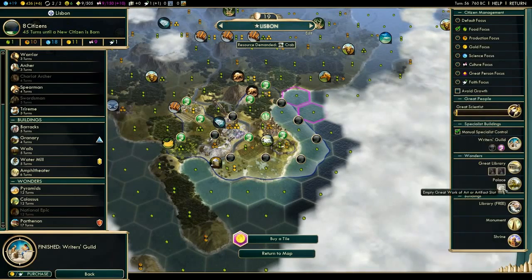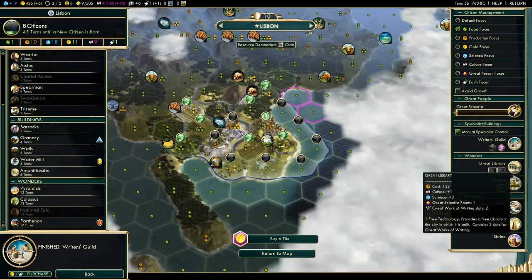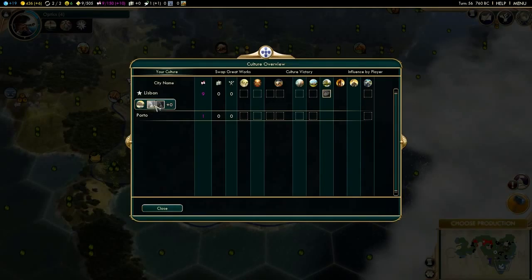We've got some things going on there, we've got some great libraries and stuff. I think if we go to the culture thing here, we can add stuff on here. So we need some artists basically to go inside there, which then makes it stronger and all that jazz. A palace, rural library.